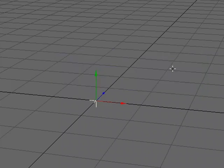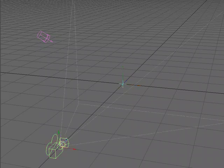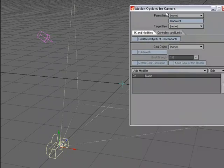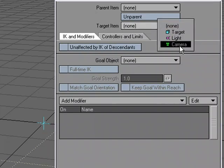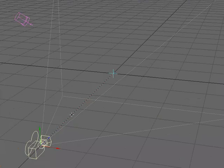A really useful setup for target item is camera work. I'll select my camera, hit M for Motion Options, and there's the 'Target Item' field — it lists all items in the scene. I'm going to have it target the target null. Now you can see the dotted line connecting the camera to the null.